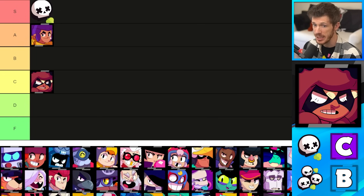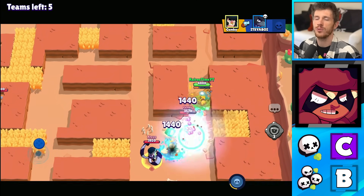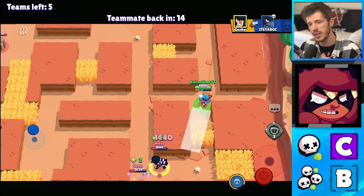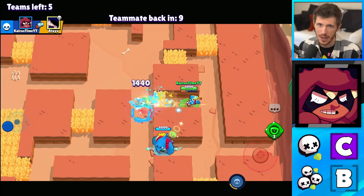Next we have Nita, who is in the C tier for solo showdown and the B tier for duo showdown. Nita struggles a little bit in solo showdown because her range doesn't reach that far, but she is a little bit better in duo showdown since she can hit multiple targets with her attack, which makes it a little bit easier for her to get closer to enemies.